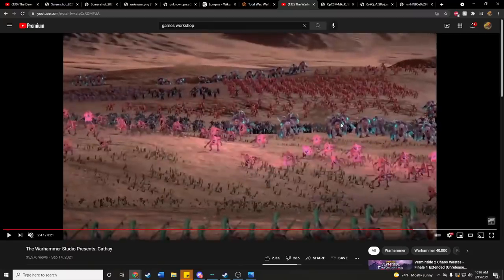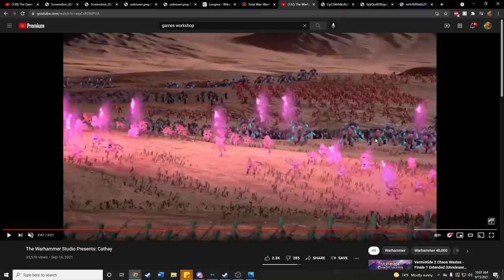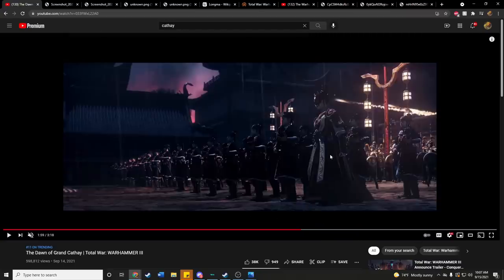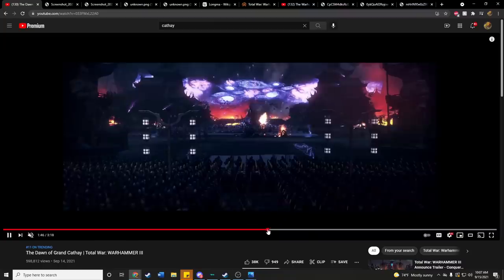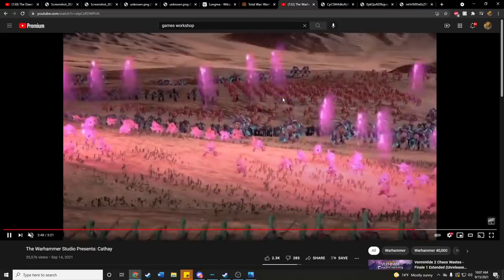Here we've got Tzeentch showing off — we've got Chaos Spawn of Tzeentch, which looks like normal unit sizes. We've got lots of pink horrors and some blue horrors, and you'll notice the pink horrors have a shooting attack and so do the blue horrors. I've seen both the blue and pink horrors throwing fire of their associated color — pink horrors throw all pink fire and blue horrors throw all blue fire. You'll notice this part in the trailer where you see all this fire arcing out of the sky — that's the shooting attacks from the pink and blue horrors.